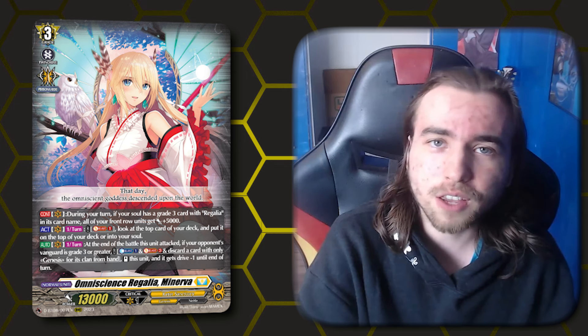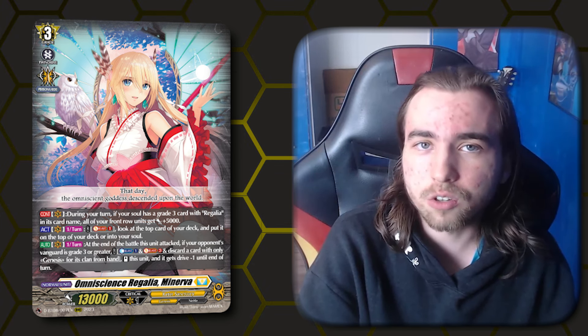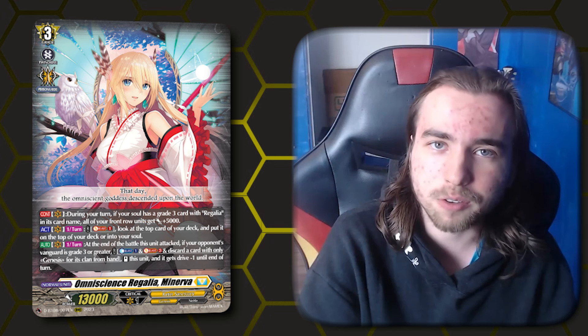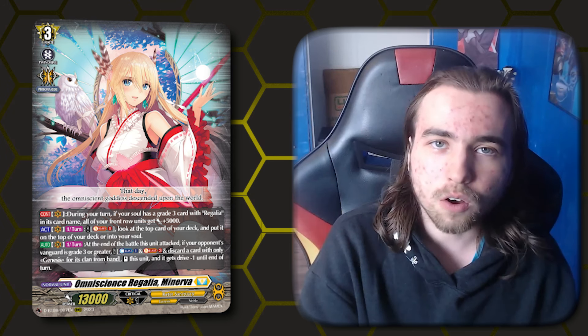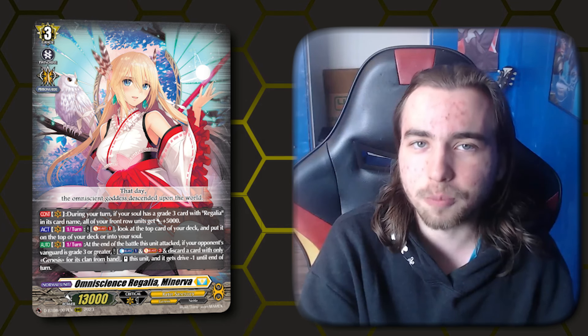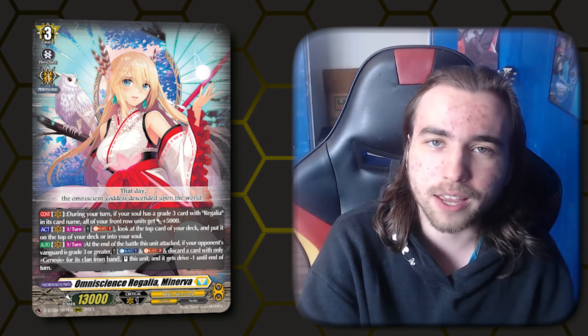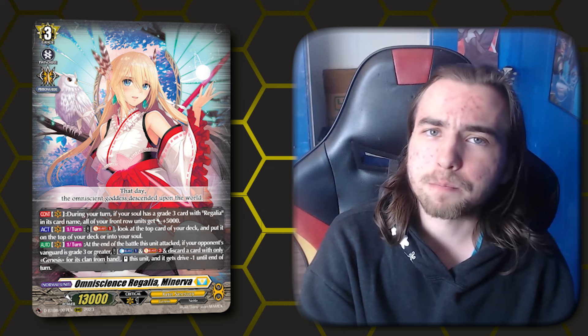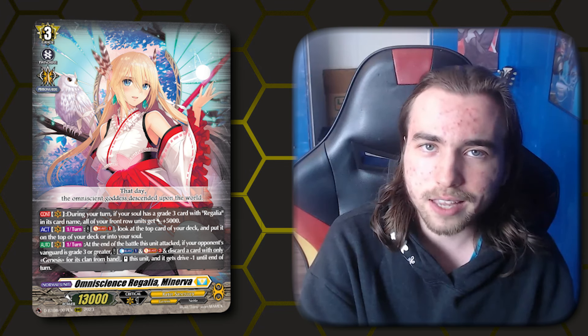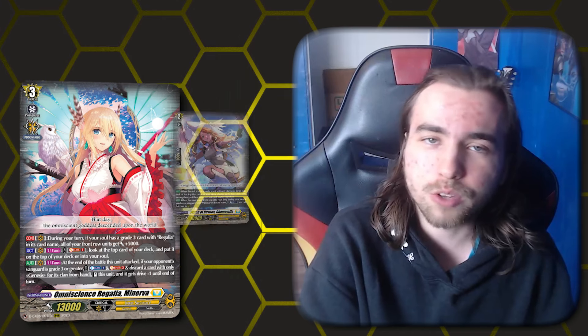Our first grade three is Minerva. If you have a grade three Regalia in your soul, your front row has plus 5k power during your turn. Act once per turn, you can soulblast one, look at the top card of the deck, and either put it in the soul or leave it on top. At the end of the battle that it attacked a grade three or greater Vanguard, you can Cabalus 1, soulblast three, discard a Genesis card from your hand and restand Minerva with minus one drive. Minerva is the primary core engine of this deck — it does everything it wants to do, enabling multi-attacks through Chamomile.